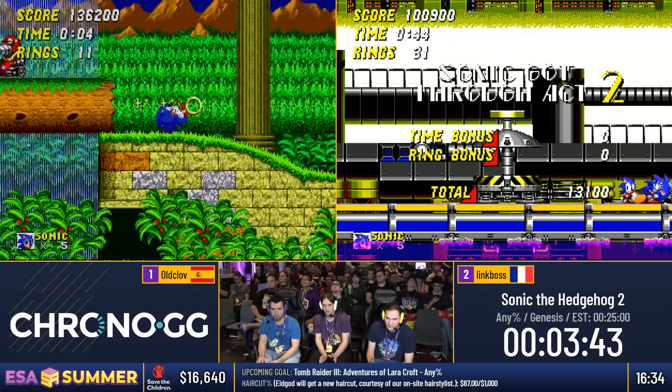Link Boss is going to do the same strat as Old Club but using the invincibility instead of taking damage in the lava. Hill Top 2: you want to take the top route, but then instead of going to the very top, you want to drop down towards the middle route, as it is the fastest route through the level.